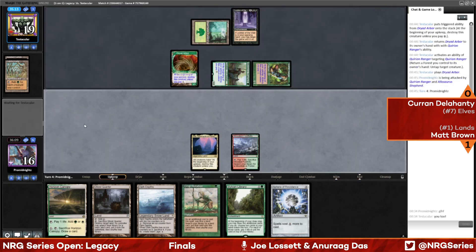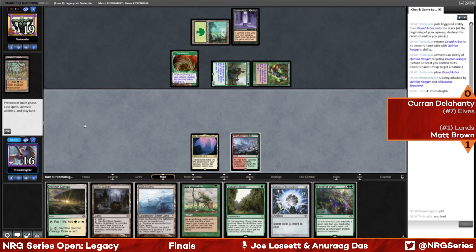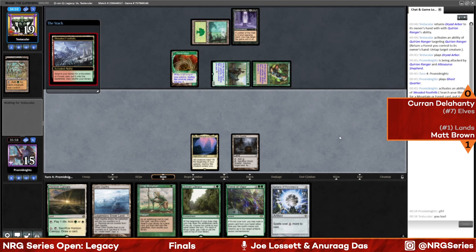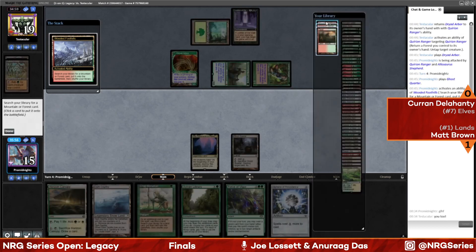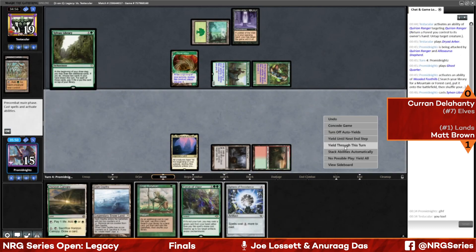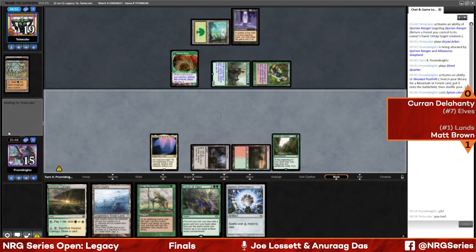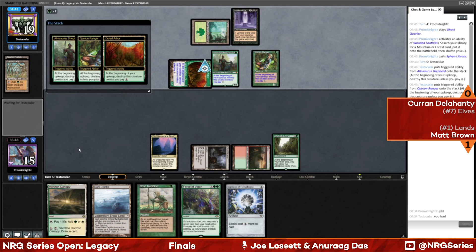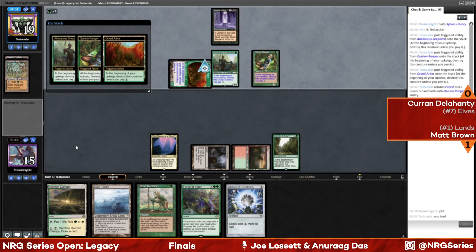That can handle the Leyline, but somehow that's not actually relevant yet. I almost feel like this turn we just deploy Sylvan Library and try to filter our draws — get some cool cards into hand. Playing Sphere of Resistance doesn't seem like it would do a whole lot. It prevents Curran from doing anything else, but he already isn't doing anything else. The library comes down. I'm not sure if we want to pay life with the library yet. We still have access to Force of Vigor to get rid of the Leyline, but maybe we sandbag a turn, find a green card off Sylvan Library, and pitch that to Force of Vigor if we need it.